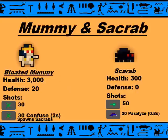We have the Mummy and Scarab. The Mummy has 3,000 health with 20 defense, and shoots 2 shots that look very similar to each other. One does 30 damage, and the other does 30 as well but confuses you for 2 seconds. It also spawns Scarabs. The Scarabs have 300 health and 0 defense, they shoot 2 shots. I don't really pay attention to the green one, I just run away from the Scarab. The other shot does 20 damage with paralyze for 0.8 seconds, and these are the guys that can screw you over in a tomb.